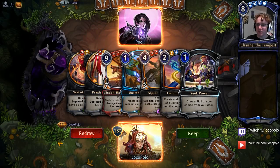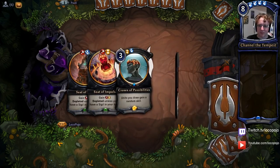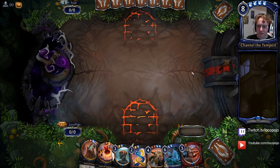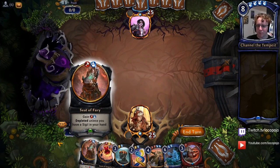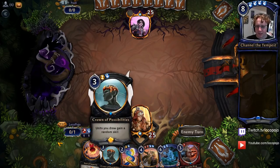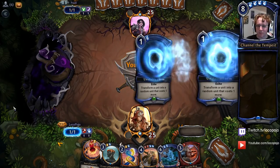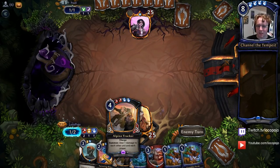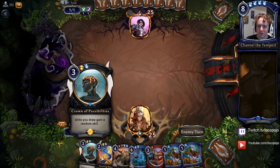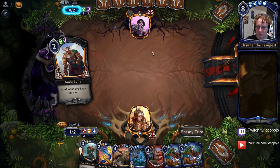Here we are up against Pooley. This hand's not any good — we need to find the Crown of Possibilities. Found it — that's good. Ageless Mentor would have been acceptable as well. Seed of Fury, Seed of Impulse. I did not find a third power, which is going to be pretty crucial — we need to find that as soon as possible, or else it's going to get a little bit tricky. Once I find it, I'll be able to Twinning Ritual Northwind Herald or something else, which would also be good.